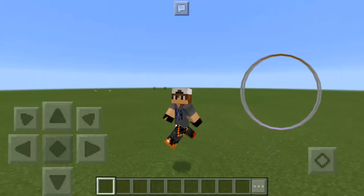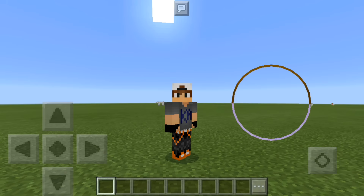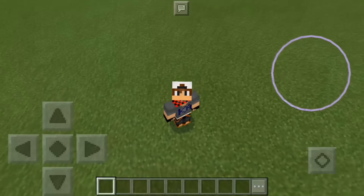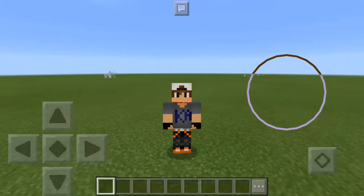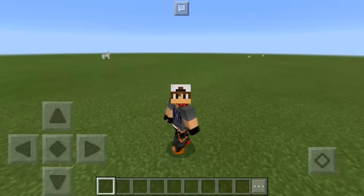Hey guys, it's mekupebs106 and welcome back to the Minecraft Pocket Edition video. Today I'm gonna be showing you how to make a placeable sword — yes, you can place this sword on the floor.